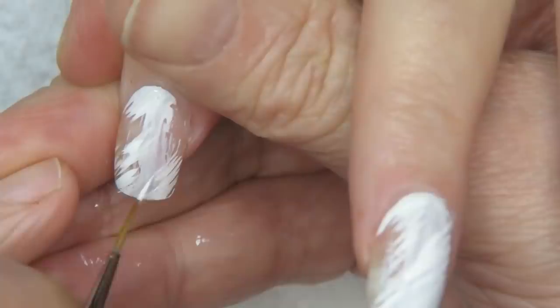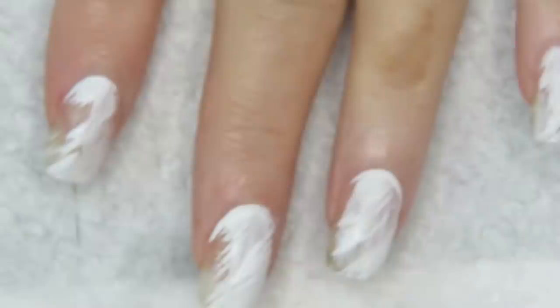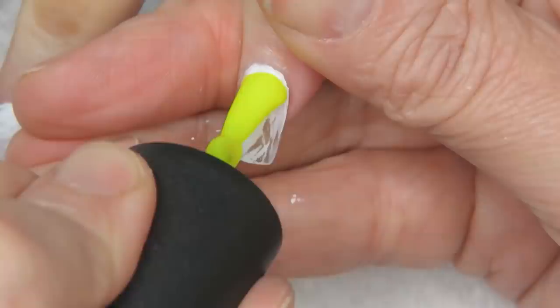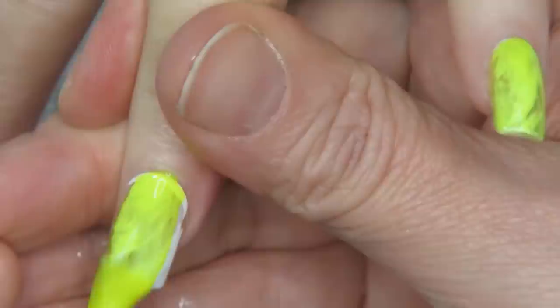Now I'm going to go in with yellow — when I hit this yellow on there it is going to scream. See how it doesn't cover? It's so thin it doesn't cover, and so it leaves the parts that you didn't paint exposed — that's what you want, because that gives you dimension. I'll meet you back for the next step.